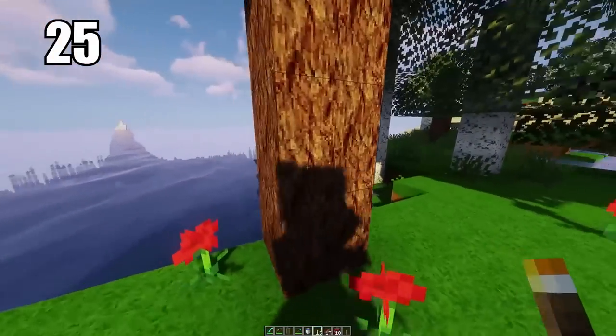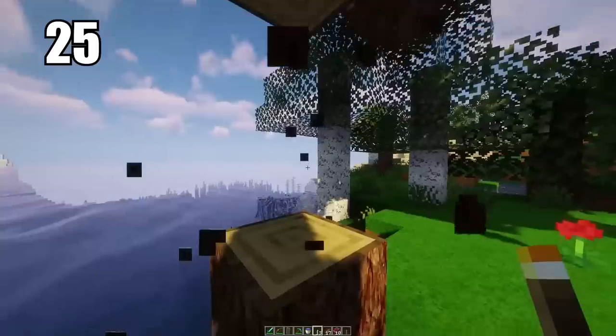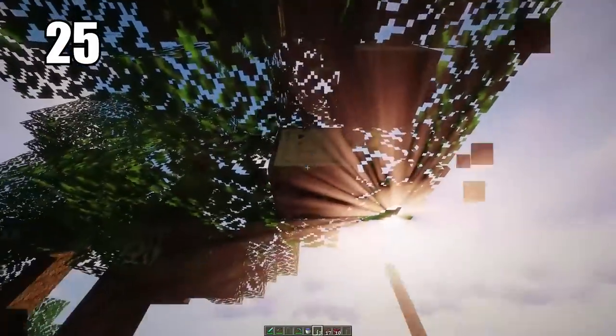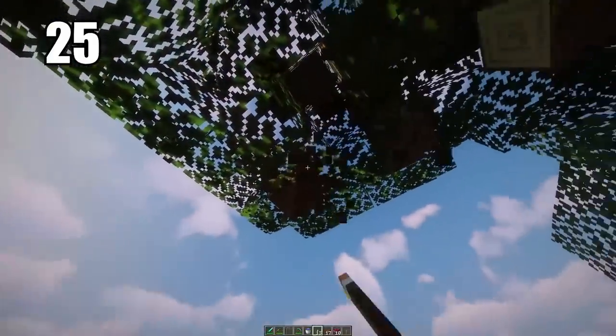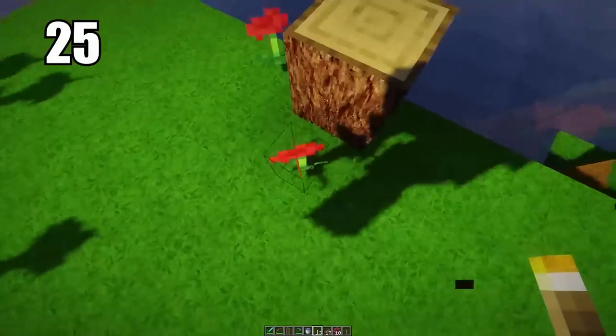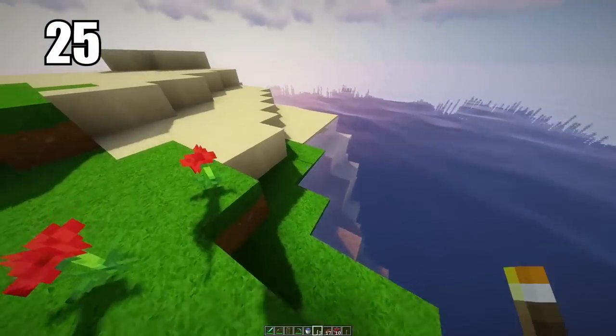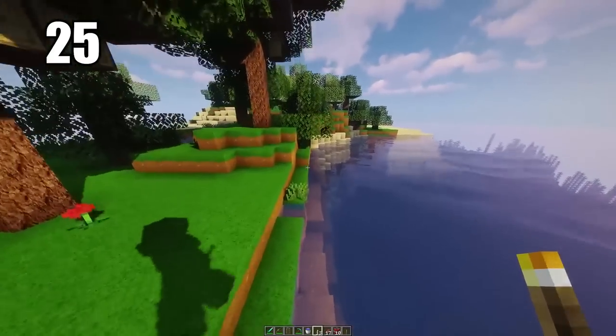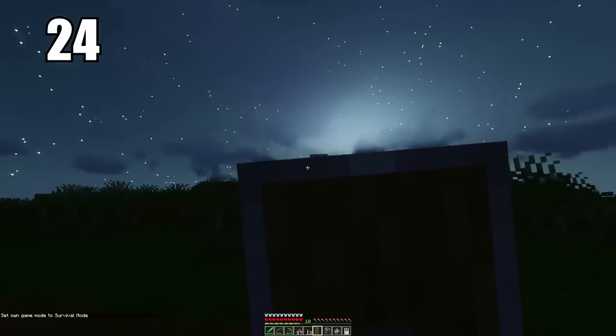Tip 25 is saving the bottom trunk of the tree for last. It's a quality-of-life thing — save that one block for the final break so you can stand on top of it and break the rest of the tree, letting it despawn so you get all of the wood even if it's a little high up and out of your range. You end up with exactly the amount of wood you should get from that tree, and it just saves you a bit of time.